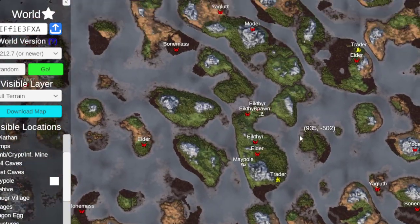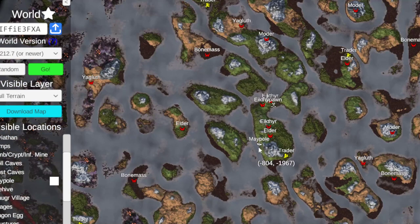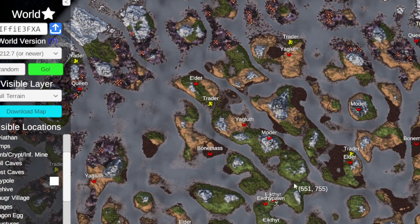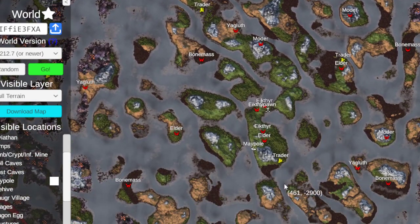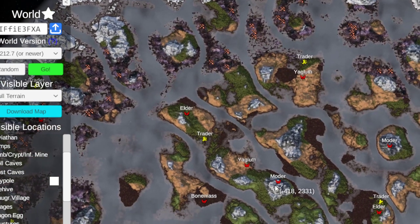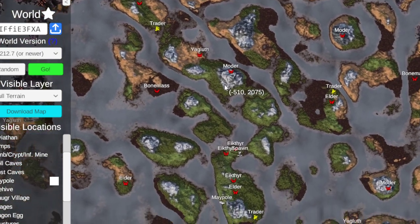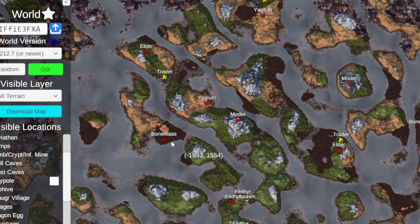Let's get right into the seed. Coastal Maypole, Corvus Supercontinent - you know what this means, this is going all over the place. We've got good mountains, good swamps, plenty of plains. Look at these boss locations - Elder, Bonemass, Moder, Yaglith.